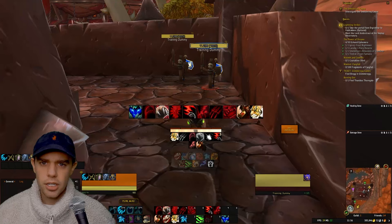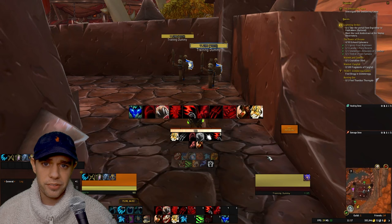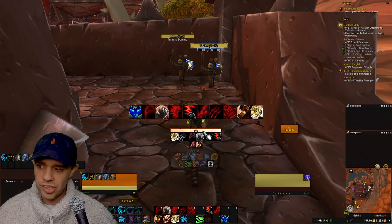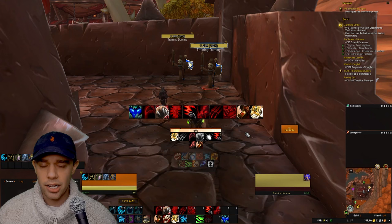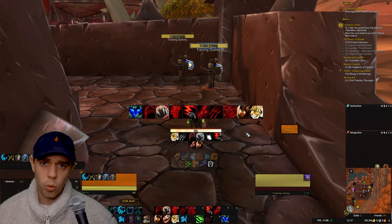Now in game, before we get into rotation, let me show you some core things on my UI. First is this weak aura in the center of the screen — there's an import string below. It helps visualize all cooldowns, buffs, and resources in one central place. As a Feral Druid we use two resources: combo points and energy. You can see 160 energy and five combo points here. It's similar to a rogue — some abilities generate combo points by spending energy, and then finishers use those combo points to deal even more damage.